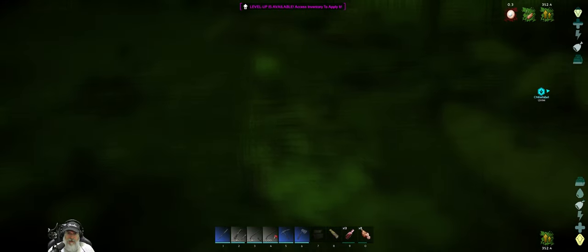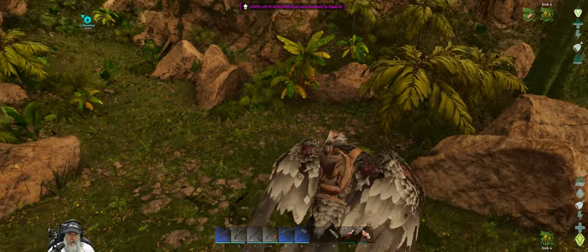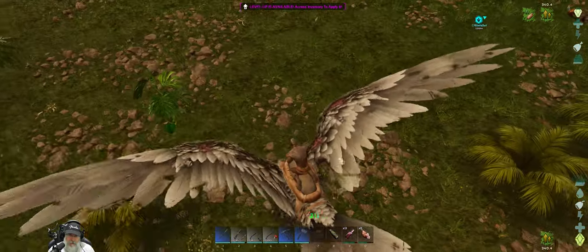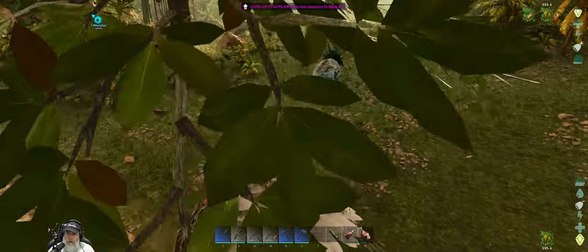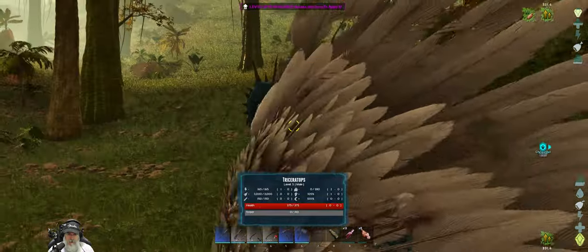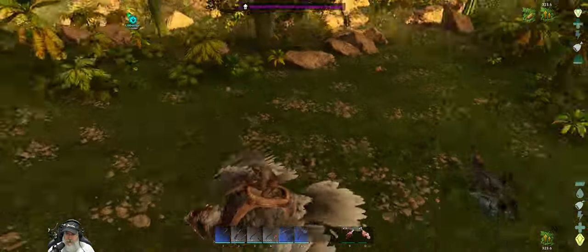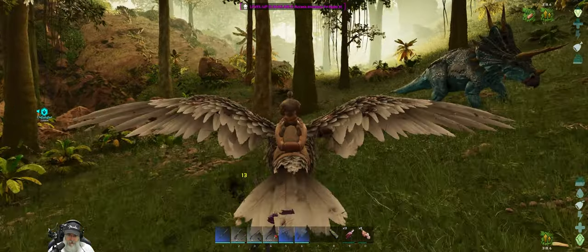Let's go find that level 50 alpha because we still have the buff. We do need to heal a little bit — they sure have made babies tough. You can certainly kill them but... If I fight that Triceratops, we're going to take more damage, because Triceratops are no joke. They hurt these days.